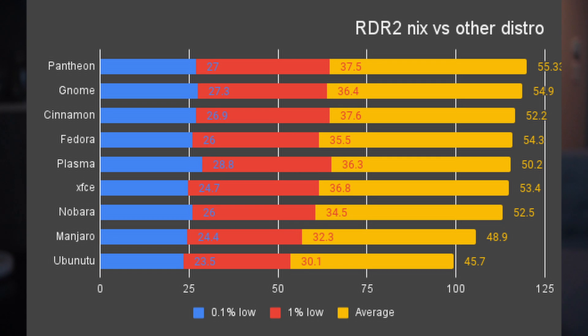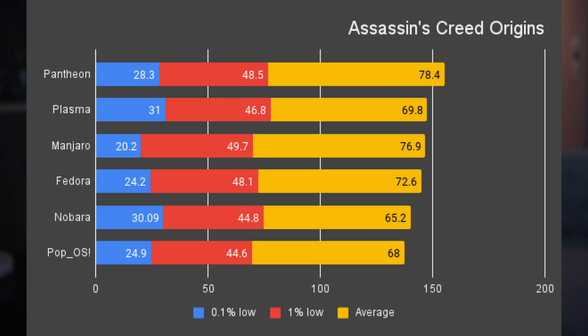This means that when it comes to gaming, it is worth trying an immutable system like NixOS. RPM and Arch-based systems are still worth trying since they are somewhat on par with NixOS. But Ubuntu-based systems are quite bad in both games. Another takeaway is that native apps may not outperform Flatpaks.